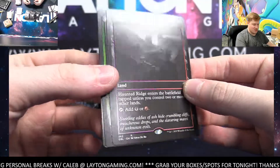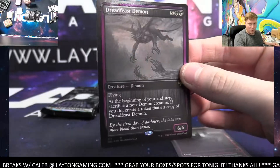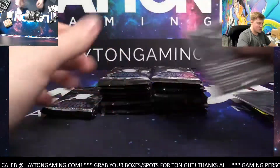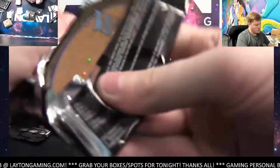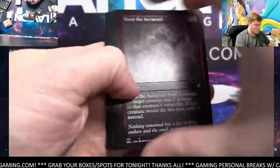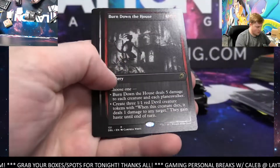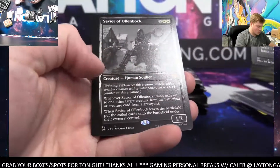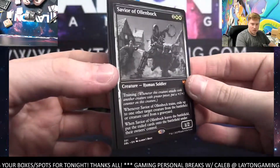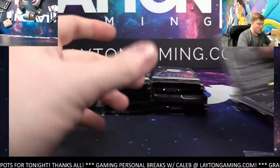Haunted Ridge on the land — we'll take that. Olden Warden, Dreadfast Demon foil rare. Dreadfast Demon on the foil rare and a Haunted Ridge for you, Dan. Nice. Burn Down the House rare, Savior of Olinbok on the mythic — nice. And a Bat Whisperer foil. Cool one there.